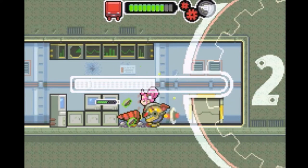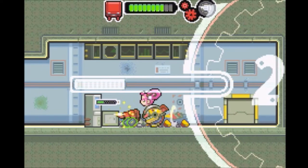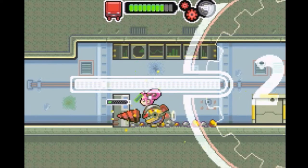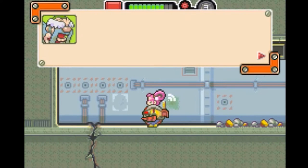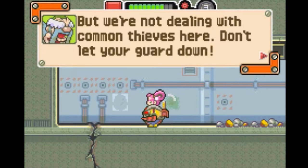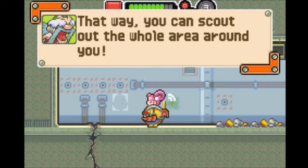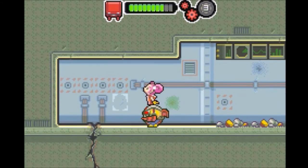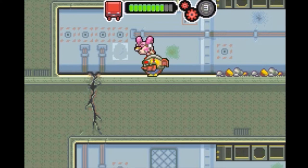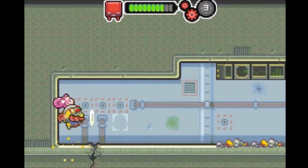We gotta find the computer room, which is where we are now. We burst through these things. 'You're pretty good with that Drill Dozer of yours, but we're not dealing with common thieves here — don't let your guard down. Try pressing B to stand up in your cockpit and glance around — that way you can scout out the whole area around you.' Basically they're telling you to look in each direction. You can look up, you can look down to see what's below you. There's something below us, but that doesn't tell us what it is.